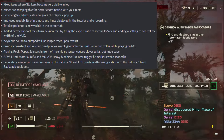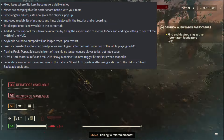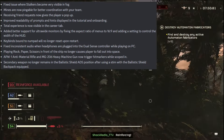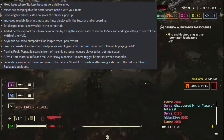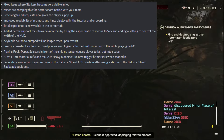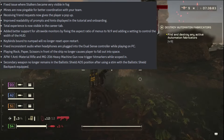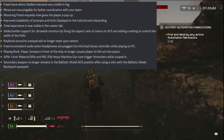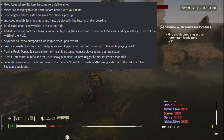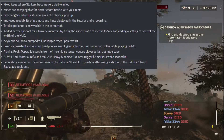Mines are now pingable for better coordination with your team — maybe if they'd done this before the last major order we might have unlocked mines. Receiving a friend request now gives the player a pop-up — I wonder how many friend requests I have that I've never looked at. Improved readability of prompts and hints in the tutorial. Total experience is now visible in the career tab. Added better support for ultrawide monitors. Key binds bound to the numpad will no longer reset.